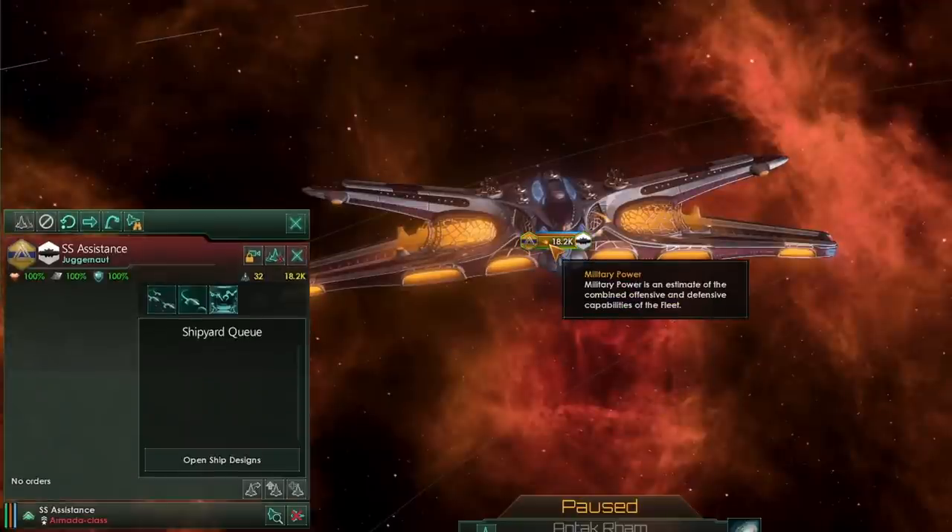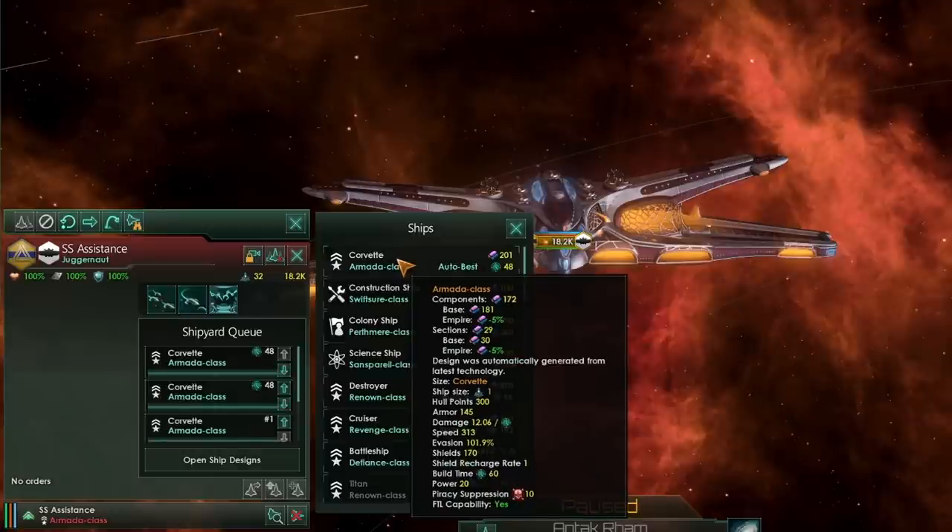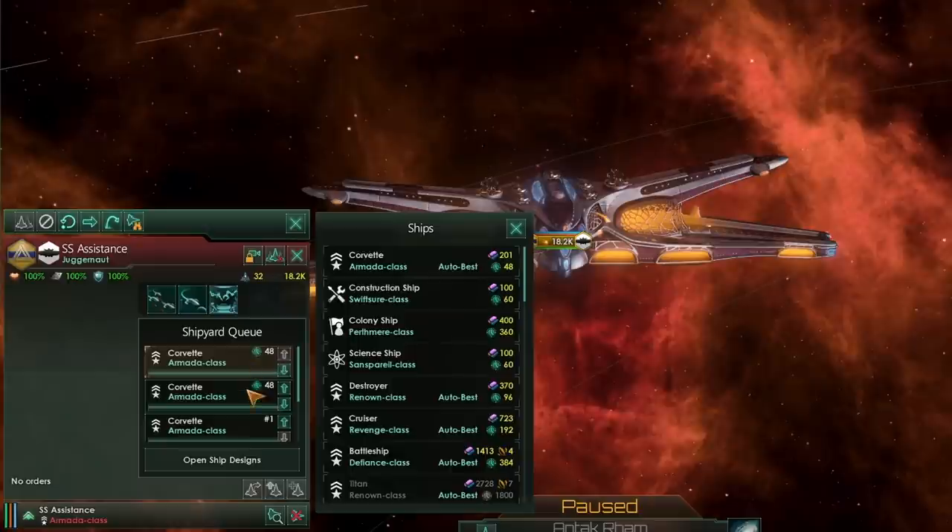There's one more thing I haven't mentioned with the juggernaut, and that is the shipyard. Your juggernaut will come equipped with a shipyard automatically — there's nothing you can do about that. It's very beneficial. This means you can queue up and build ships on your juggernaut — you can build two at a time, which is really fantastic.